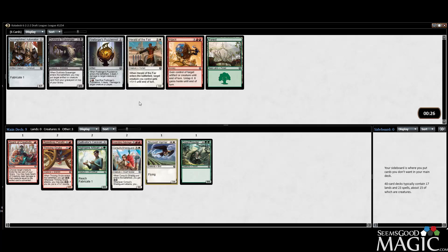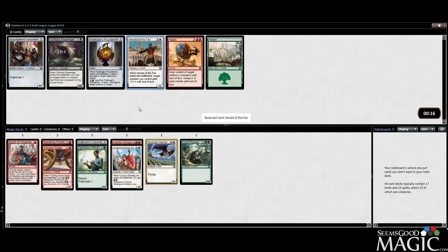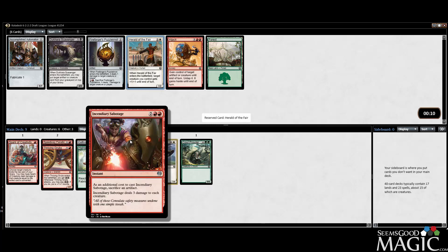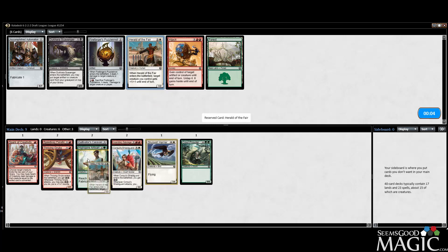There's a Puzzle Knot which some people are pretty unimpressed with but I think it's fine. We can take the Harrier here too. Maybe we take these late white cards that work really well with our board wipe so we can just make Sabotage a one-sided board wipe - that would be ideal. We can take Herald of the Fair, it's certainly playable. Let's take the Herald - maybe it puts something out of range of Sabotage, though that's a lot of mana.